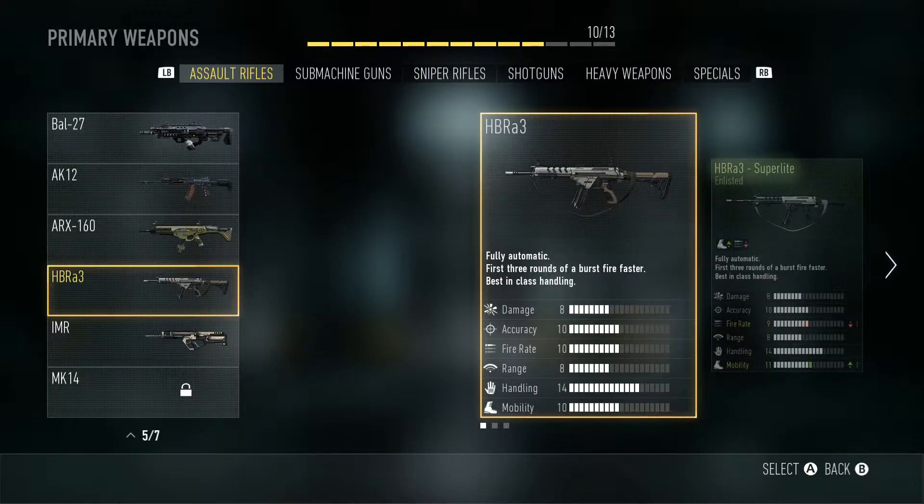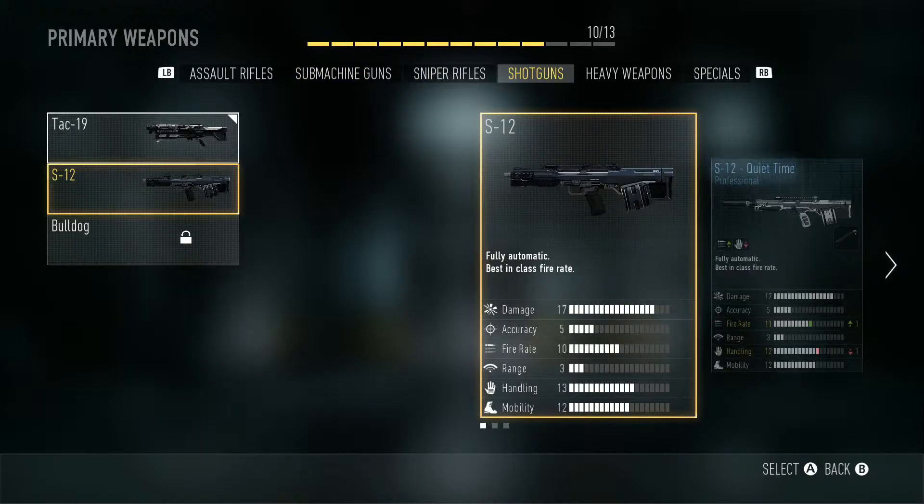The first gun they did work to was the HBR A3. I don't think this one needed that much work in the first place, but what they did: its max damage range was increased, so its max damage of 33 or whatever it is applies farther than the roughly 15 meters it used to. Those could be completely wrong numbers, but they gave it a much higher max damage range. Its three-shot kill range was also increased, which is extremely good because its first three shots are a burst — so if you get a quick snap onto someone, those three shots will kill at a further distance than before. This gun may now be up to par with the AK and the Bow.